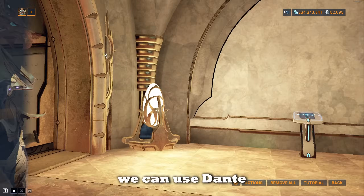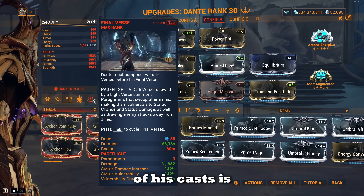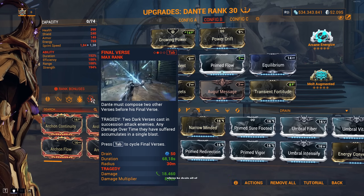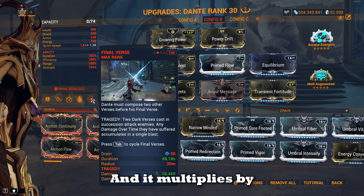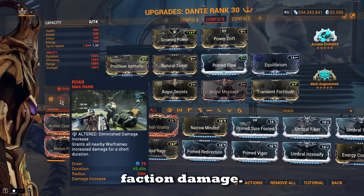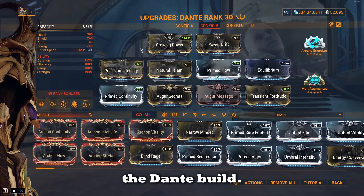To further increase this damage, I opted for Dante. On his fourth ability, one of his bonuses is a status damage increase, and I believe it scales multiplicatively on the toxin dots. He also has an ability where he deals all damage-over-time effects as upfront damage, multiplied by 8.5 times since I'm running quite a bit of power strength and some duration. I'm also running Roar because it's faction damage — another 58.2% more damage on the toxin dots.